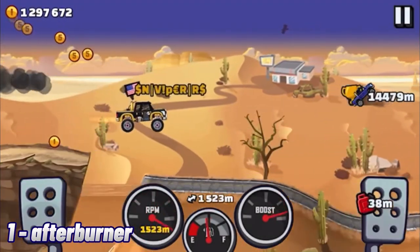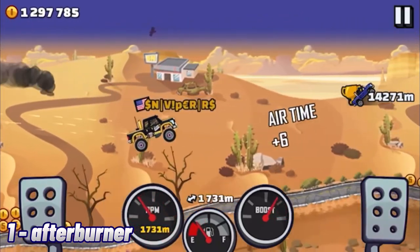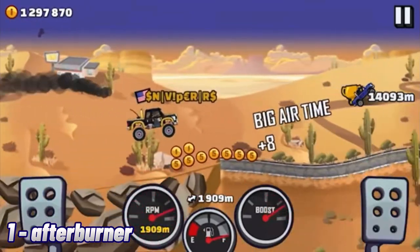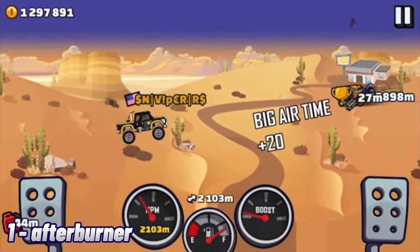Afterburner. This part is worse than useless — it actually fights against you. It wastes your fuel, which is not an ideal situation for adventure. This is why people have made challenge videos with afterburner, seeing how far they could go in desert, for example, with the worst tuning part for adventure.